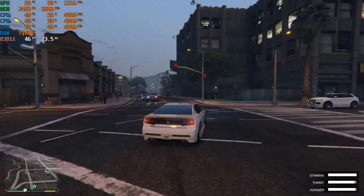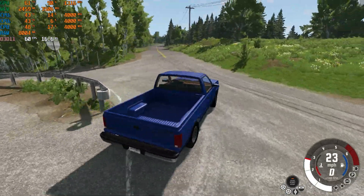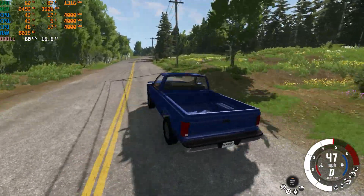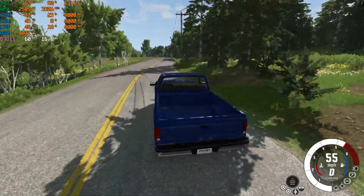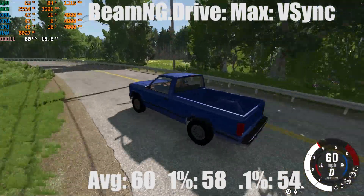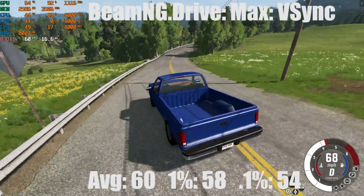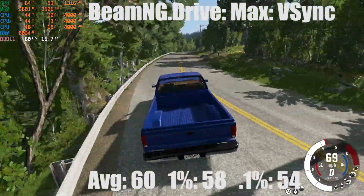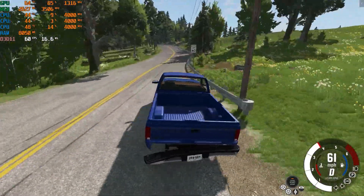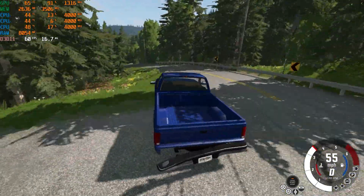The next game was BeamNG Drive. I played it at max settings with V-Sync on, thinking 60 FPS was probably achievable with the GTX 970 — and I was correct. We got an average of 60 FPS, a 1% low of 58, and a 0.1% low of 54. Very playable. I play this game frequently on my GTX 1070 and honestly I didn't expect these results from the 970 — very satisfied.